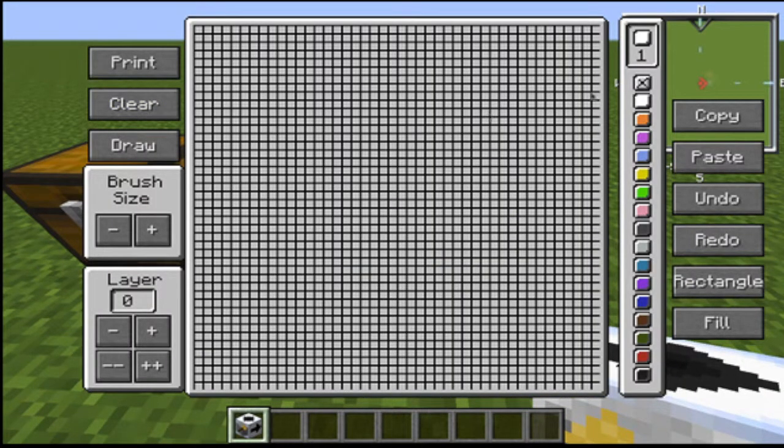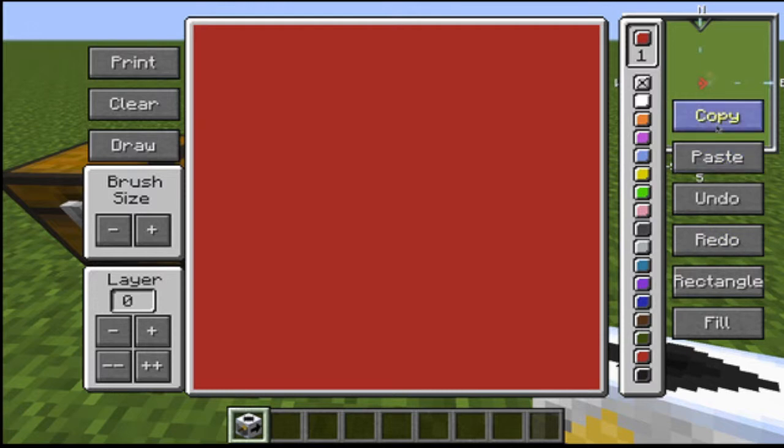The Printer Block takes you into a little menu where there are colors on one side, and you can copy, paste, undo, redo, make a rectangle, or fill the whole page. You can choose your brush size and layers. When you're done, you press the print button. I'll pick red, use the fill tool, and then press print.